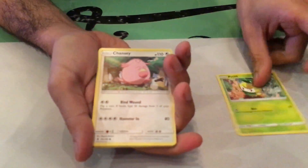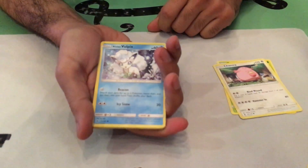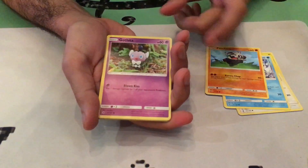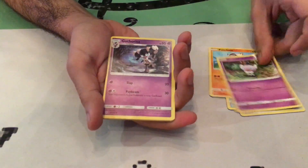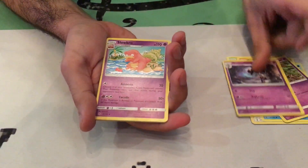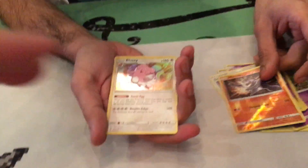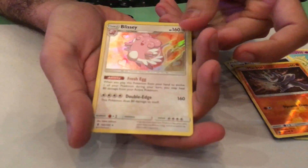Alright, we have a Petilil, Chansey, Vulpix, Pancham, Gothita, Gothitelle, Slowbro, Energy Recycler, Reverse Holo Dab Chop — ayy, look at my dab! And a Holo Blissey. If you guys didn't know, I like dabbing on video — I do that at home too, so it's not a guerrilla style thing.